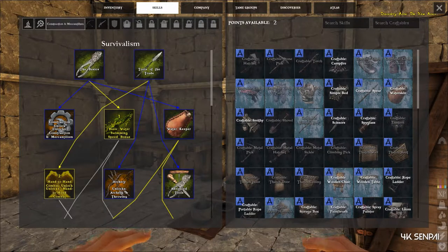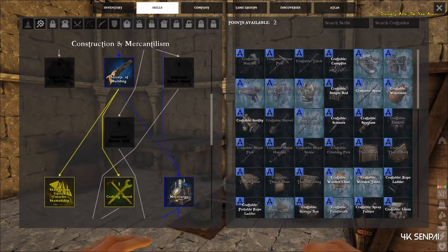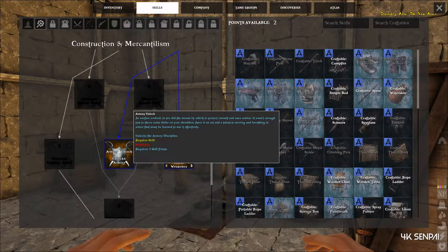Once you have those four unlocked, secrets of building would be required, which is two points, then metallurgy which is another two points. After that you'll see it unlocks the armory — I have it unlocked now.